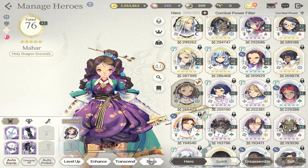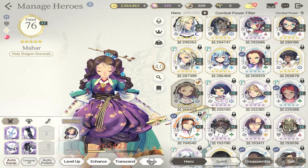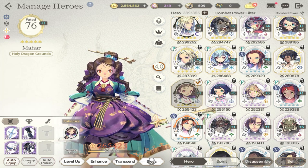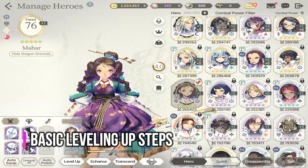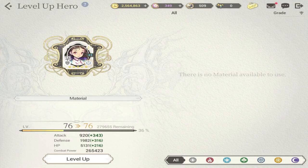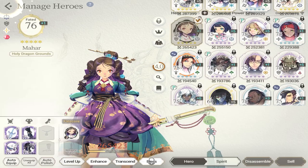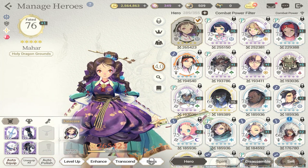Make sure that when you enhance your heroes it's a one-time thing, or if you have scarce resources, make sure that you put them to good use. The basics of enhancement starts with leveling up. Leveling up a character involves taking them from level one to level 100, but along the way you have to enhance them, bless them, and eventually transcend.